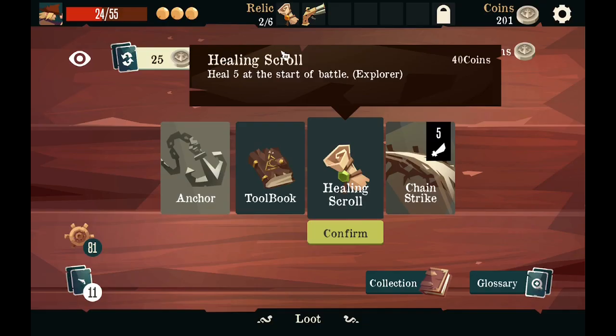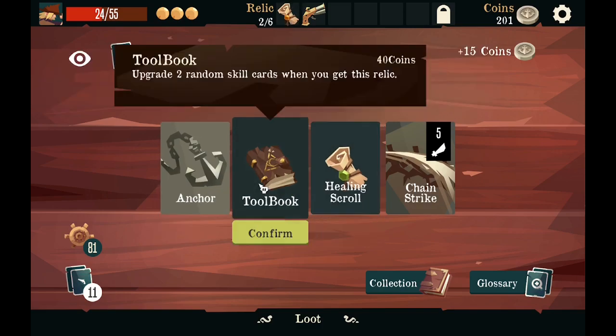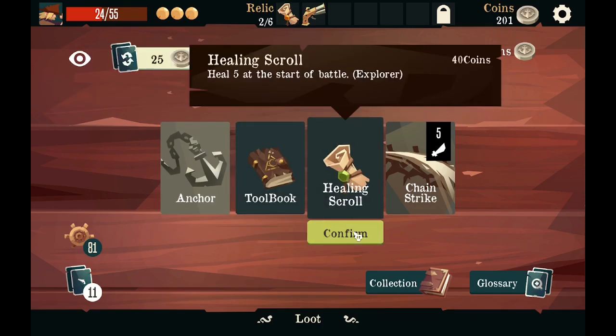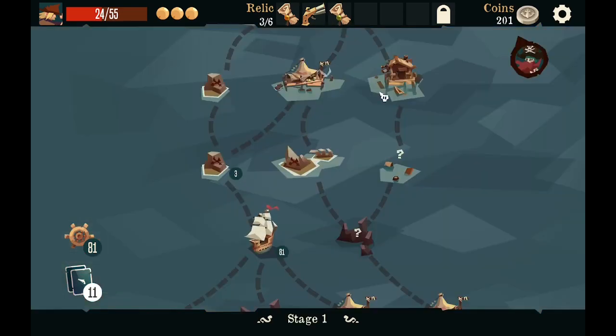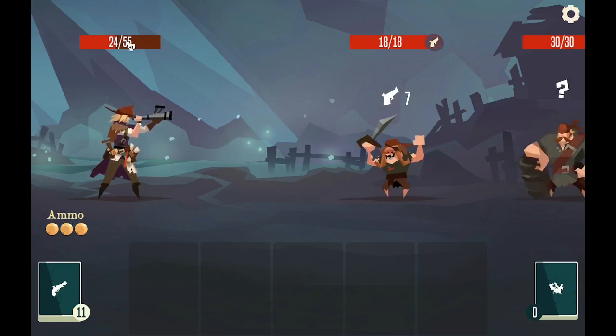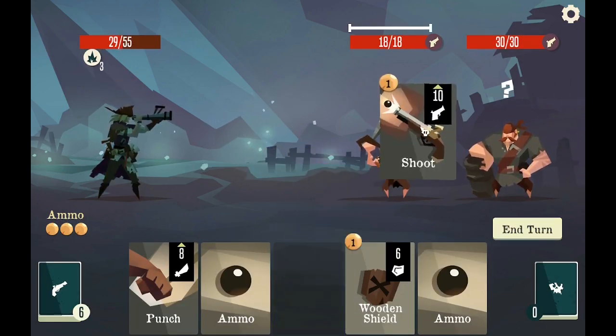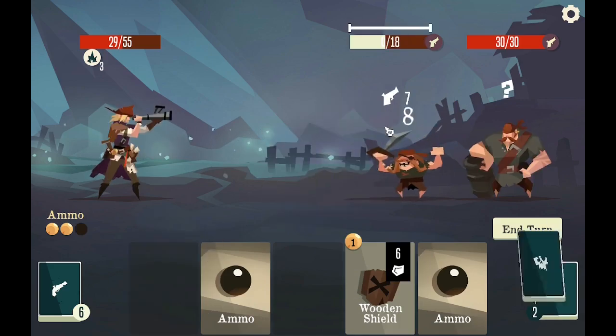Do the punch. Oh, healing scroll — I didn't know I could get another one of these. Upgrade two random skills — whatever, it doesn't matter. It's a fine ability, I don't really need it much. But I did say I need to heal, so that's cool. Shoot and punch — easy.